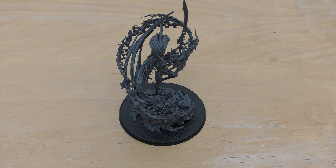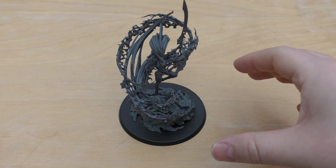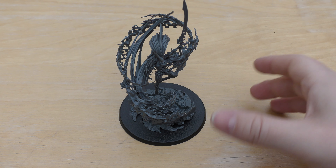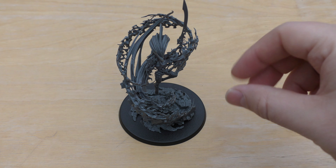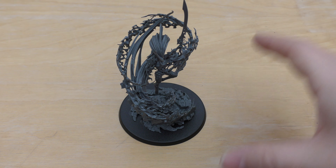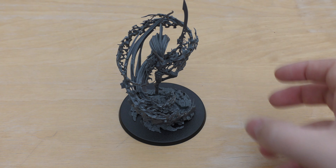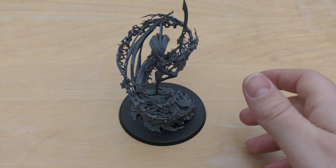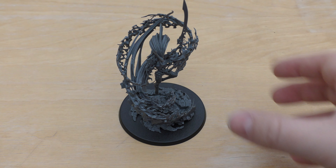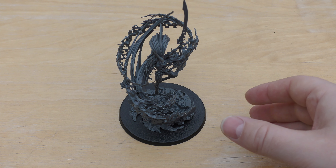Each time a unit — friend or foe — is completely destroyed, you may immediately place the Yncarne as close as possible to where that unit was, at least one inch from all enemy models, even if it's still in reserve. However, it can't charge that turn. One assumes it's sort of burst out of the area and is still materializing, not fully formed — so it can't attack straight away.